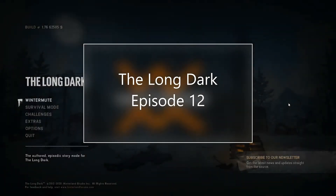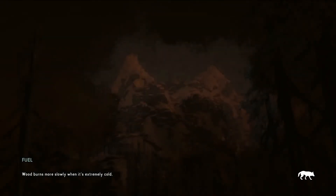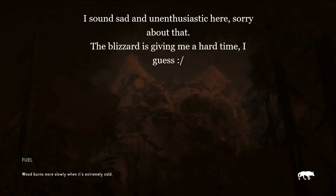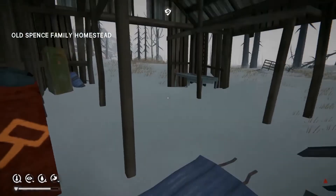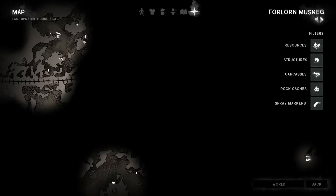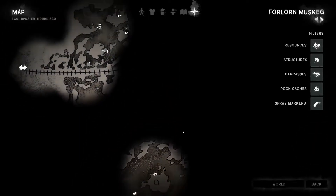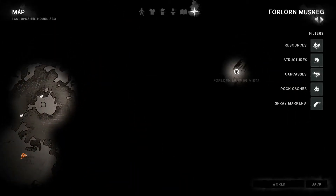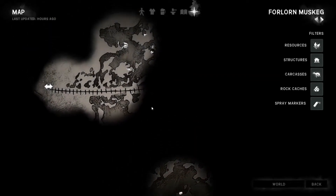Hello everyone and welcome to another episode of The Long Dark. Today we are almost not dying — remember in the last episode we were struggling so hard to stay alive. We are somewhere in the Forlorn Muskeg. We actually recovered. I am in the Old Spence Family Homestead. There is a polaroid around this place, and a radio tower we have to cross.